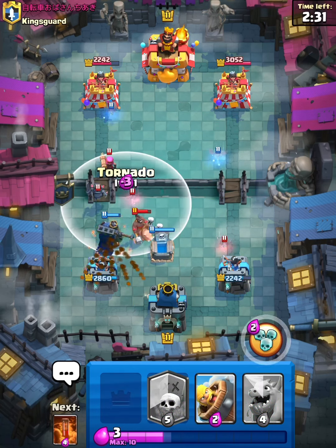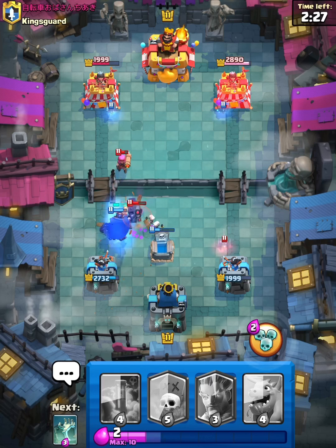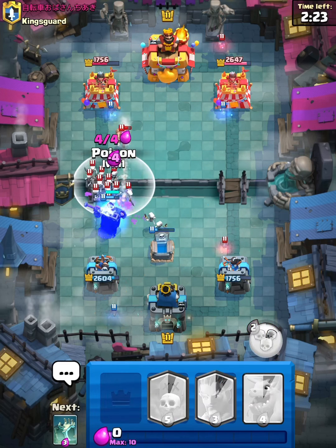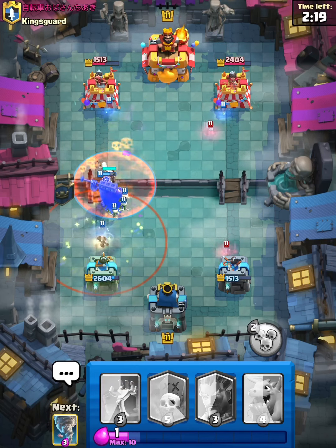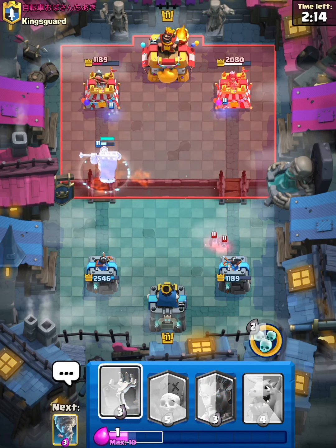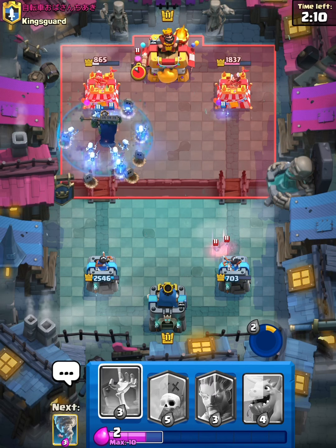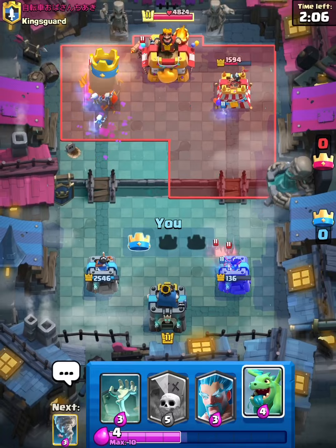Let's Tornado Barbarian Barrel — that should all be dead. Perfect. Let's Poison. That should be some good damage from the Skeleton King there. He has a Tornado of his own. Let's see what he's going to do. Those Bats — let's go with our ability. Those Bats are going to do a lot of damage to our Tower. I think we're Tower Trading here.